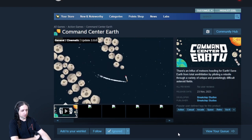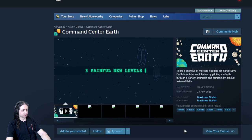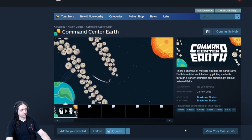Command Center Earth. Action, casual, arcade, space, retro, sci-fi. It's another one of those avoid-things games with kind of Newtonian physics.